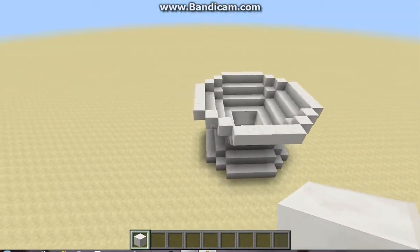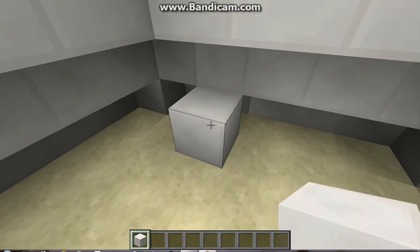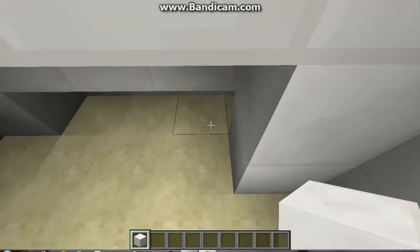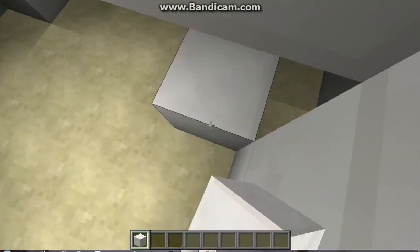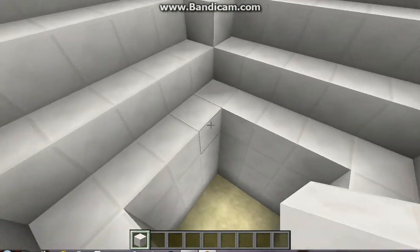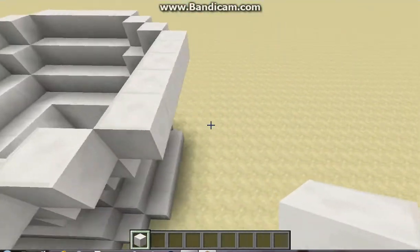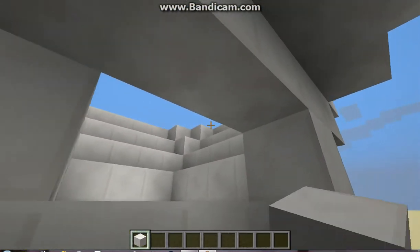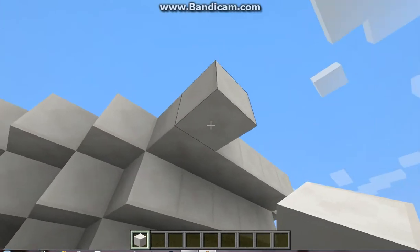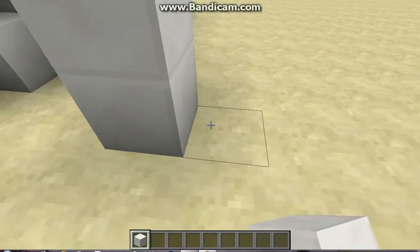Now we got this part. You can see we got a bowl that kind of goes down, and then we got this back section. What I'm going to do here is square this off, fill this in so it looks like it's going down, and then it's got to come down into here. This is where the back of the toilet is going to be — the unit on the back that actually has the mechanism inside of it. That's often times where I put the redstone.